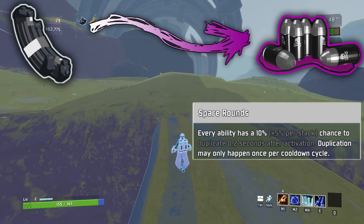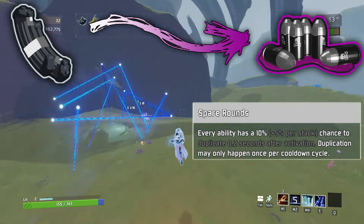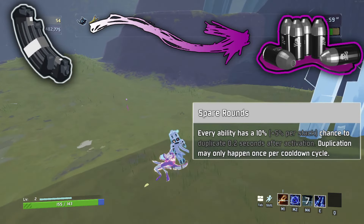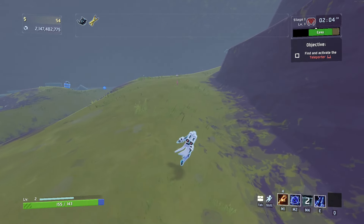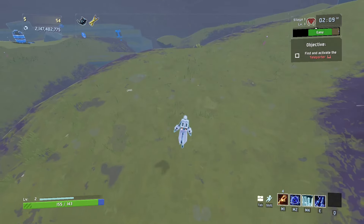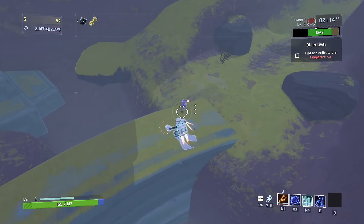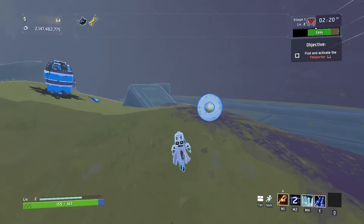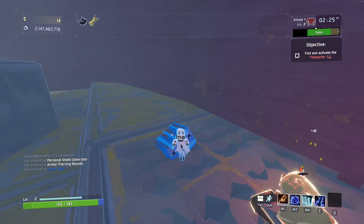The backup magazine is going to turn into the Spare Rounds. Every ability has a 10%, plus 5% per stack, chance to duplicate at 0.2 seconds after activation. Duplication can only happen once per cooldown cycle. To explain what that means, the duplicated ability would not duplicate again on itself, and to clarify what I mean by a cooldown cycle, it would be the length of one cooldown of that ability. This would include any reductions you have, such as having an alien head. If an ability is reset early by something like the bandolier, it would not allow for another duplication until that original timer ran through. The duplication would have the same cooldown of the ability.